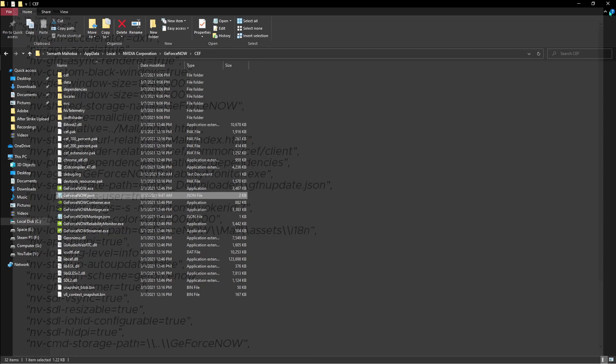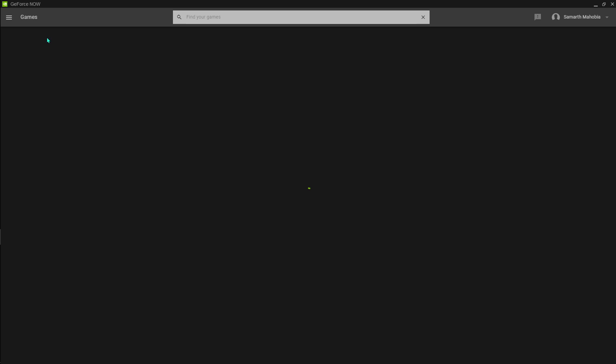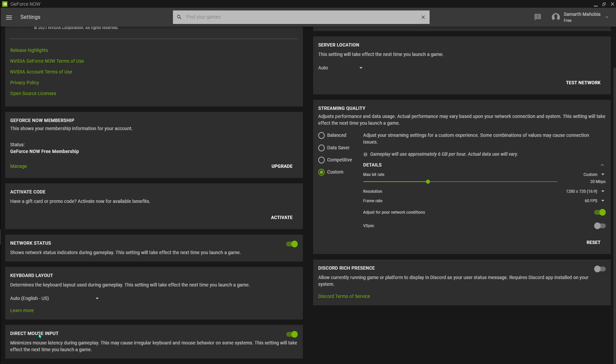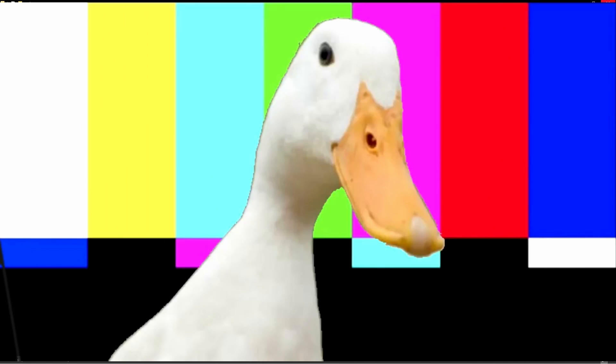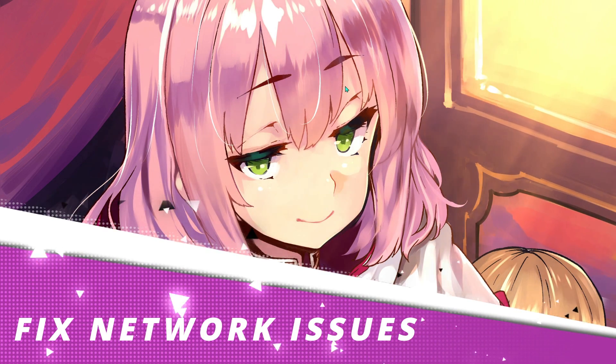Open GeForce Now back again and go into settings. You will see a 'Direct Mouse Input' option below the keyboard layout — just turn that on and you are good to go.